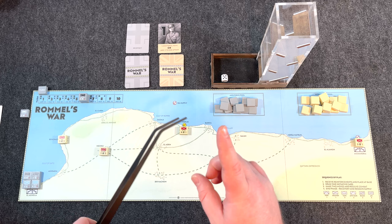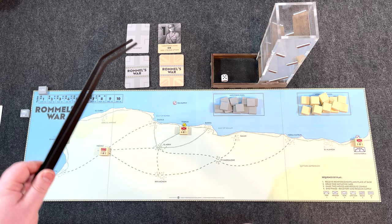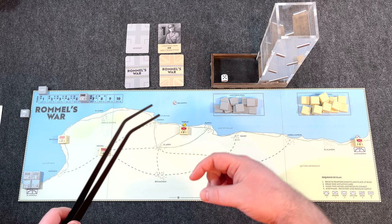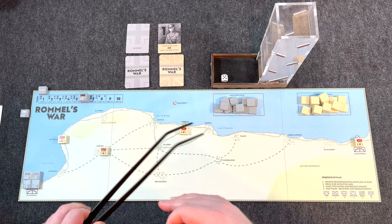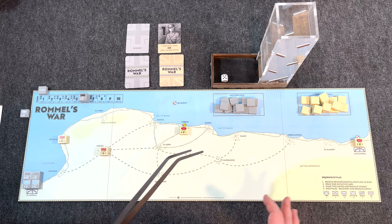Combat is very simple: add up the attacker strength and the defender strength and compare. Whoever wins, the opposing force has to eliminate a unit and then retreat. Defender wins ties, as usual in most of these games. In two-player, units are hidden from your opponent the majority of the time — they'll be revealed during combat, but the blocks generally face away from your opponent, giving you that fog of war typical of block games.